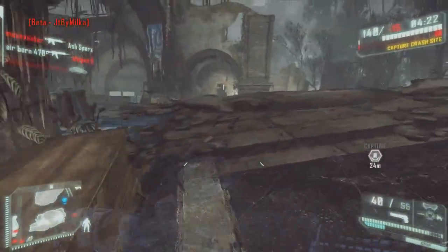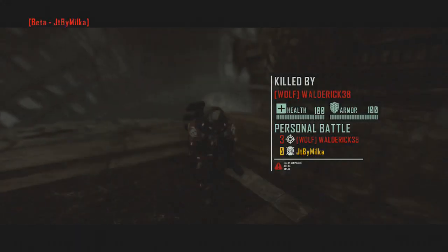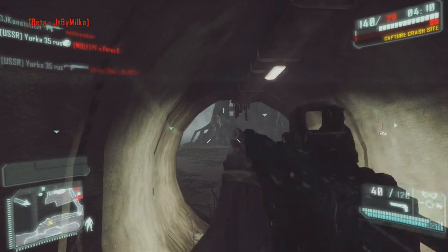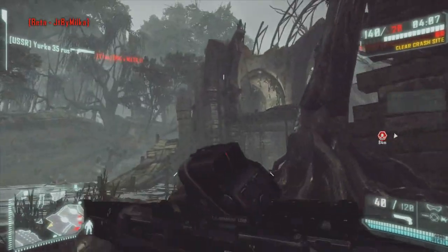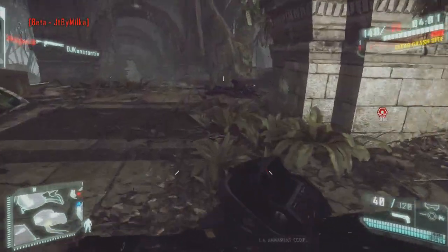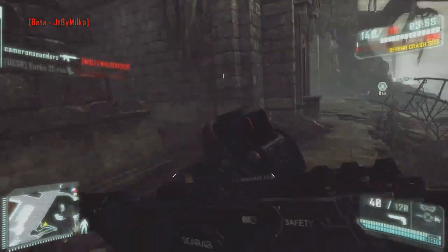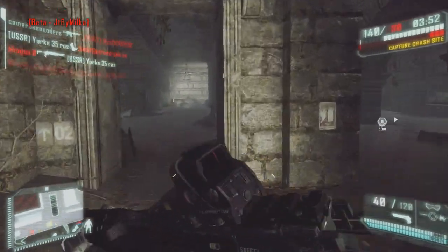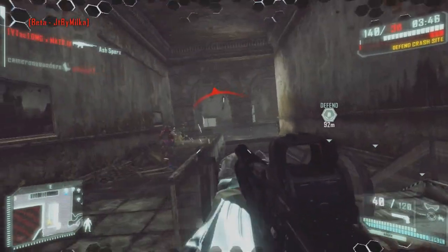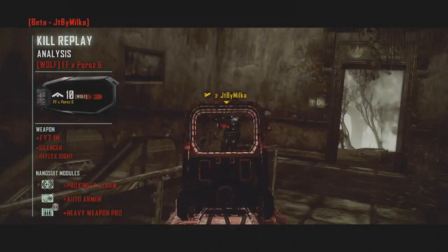Vous voyez aussi que les sauts sont assez hauts et on peut facilement se balader. En fait vous faites un peu du yamakasi — vous vous déplacez très facilement de point en point. Vous voyez que c'est un style de jeu où vous bougez pas mal, vous sautez pas mal, ça se joue beaucoup sur les sauts et sur les déplacements. Nous avons aussi les kill cam, et vous allez voir à la fin les kill cam de mes plus beaux kills.